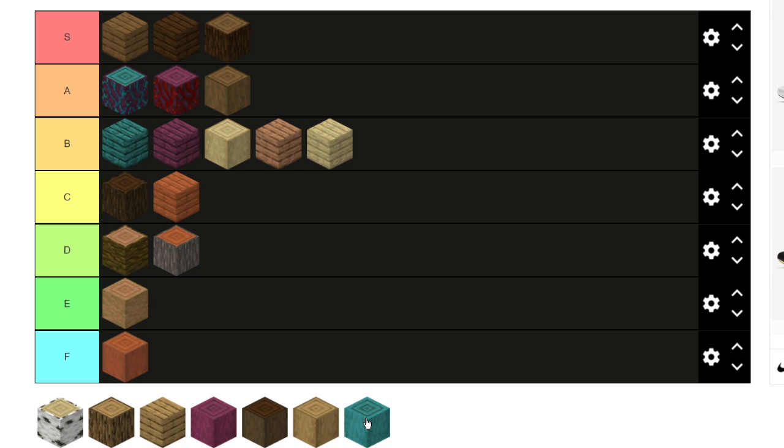These stripped nether wood blocks — I forgot what they're called — but they look cool. I'm actually gonna move it here. It looks a little soft like the stripped birch but cooler because it's blue — and blue is awesome.